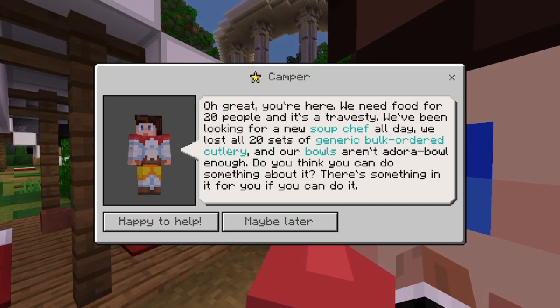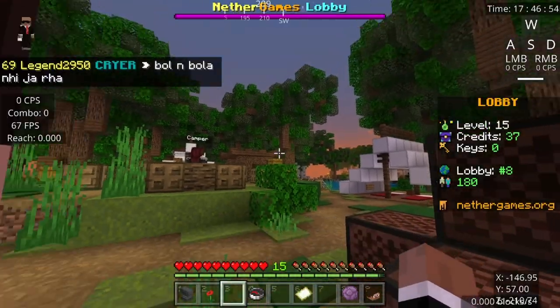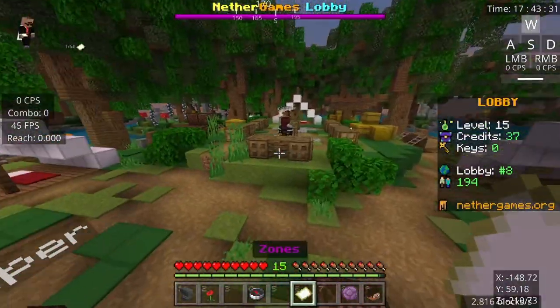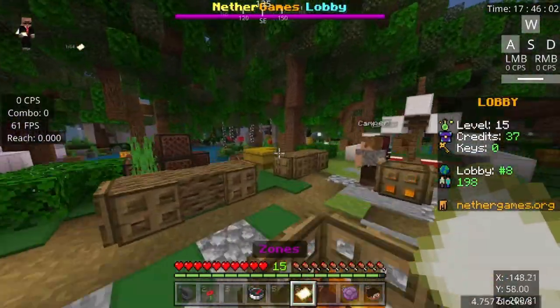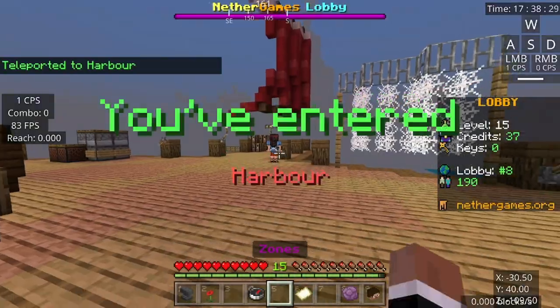You just read this if you want, but you don't really need to. You can say 'happy to help' — let's check the point reached. Now what we have to do is either walk this way and back over to the harbor, or you can just go to the harbor manually, or go to spawn and go from there.